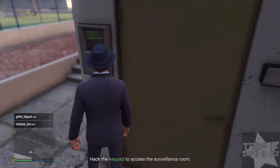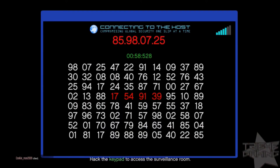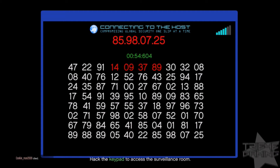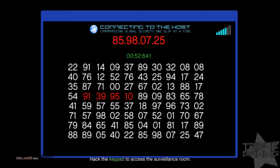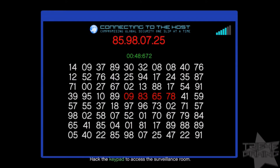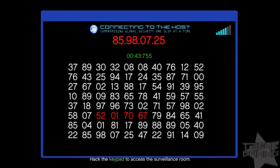The spot is around here — here's the keypad, so that's how you hack it. You see that number up there: 85 98 07 25. We need to look for a number that matches that. Once you see the match, you click on it and it should fit. So right now we're searching for that combination up there.